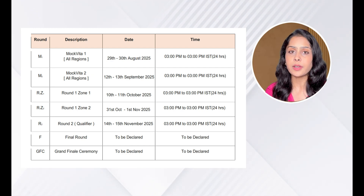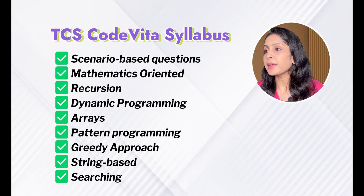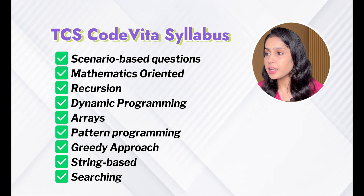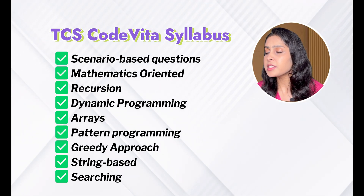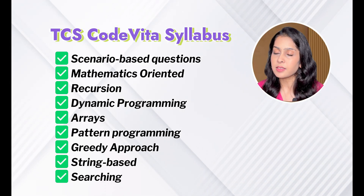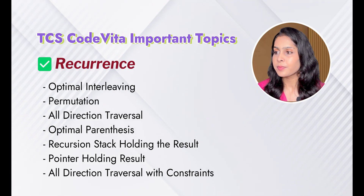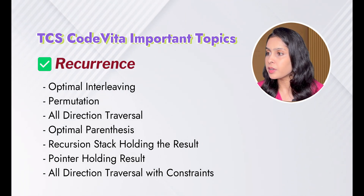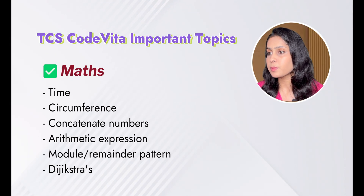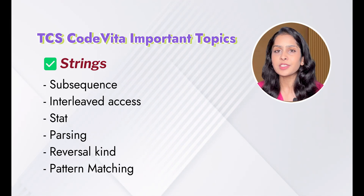So this is the Code Vita syllabus. It includes scenario-based questions, mathematics-oriented problems, recursion, dynamic programming, arrays, pattern programming, greedy approach, and string-based searching. The pre-qualifier round will consist of 6 coding questions to be answered in 6 hours, ranging from easy to hard. Some important topics from the syllabus include permutation, all-direction traversal, recursion with stack holding the result, binary search, binary search variants, arithmetic expressions, modulo/remainder patterns, table building, parsing, and pattern matching.